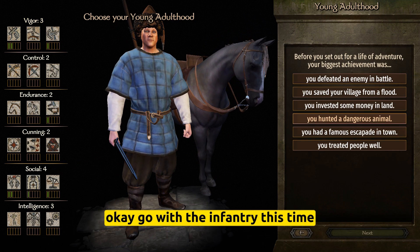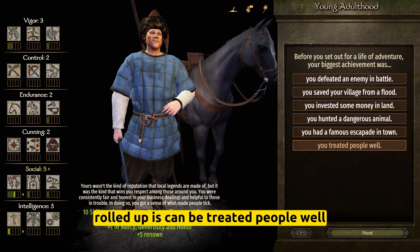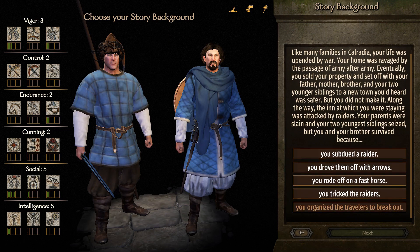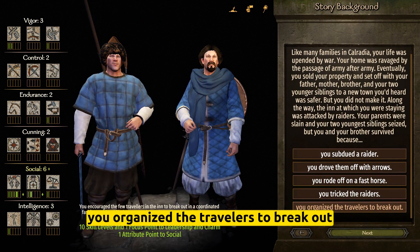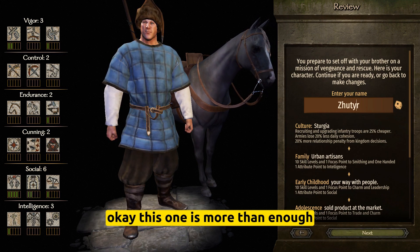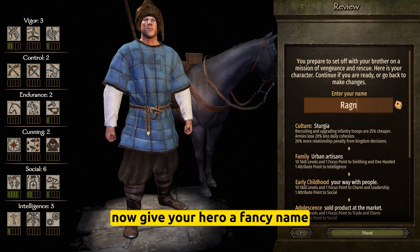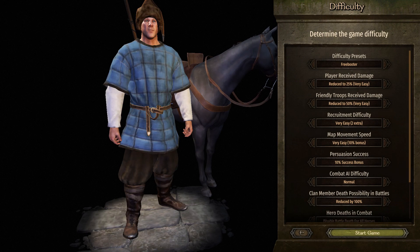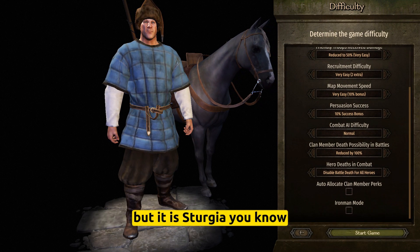Go with the infantry this time. Road up to escape. You treated people well — this is important. You organized the travelers to break out — this one is more than enough. Give your hero a fancy name. Not very creative, but it's Tergia. And start your campaign.